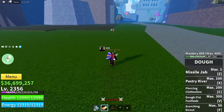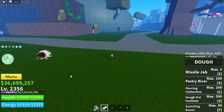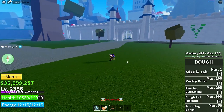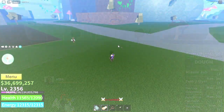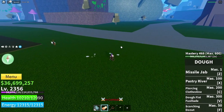Now to end it off, I'd like to show how it looks to get hit by each of the attacks. My friend here will be demonstrating the Missile Jab first. You can't really tell from my end when I did it, but you actually kind of get pulled with the burning mochi fist when you get hit. For the Pastry River, here's what it looks like to get hit by the ground attack — it'll pull you up and you're stunned until that point where I started walking.